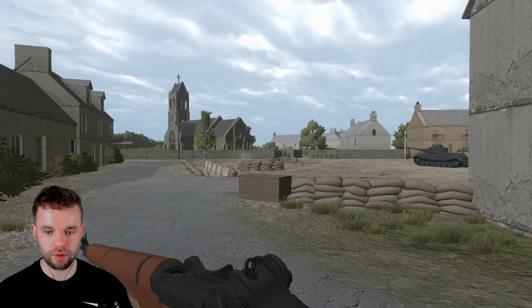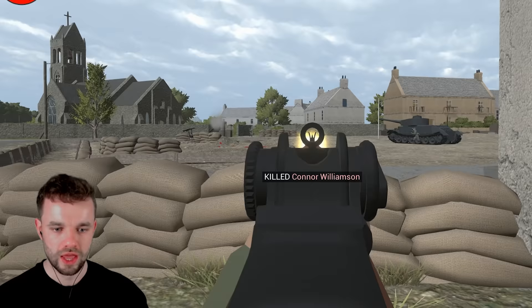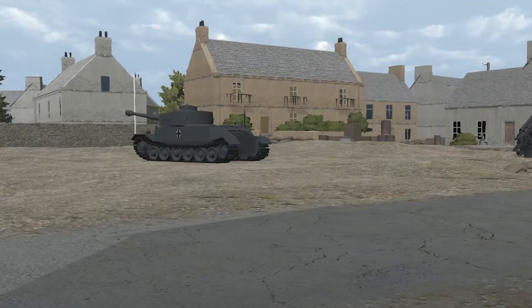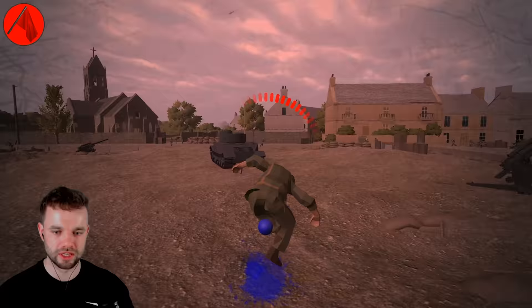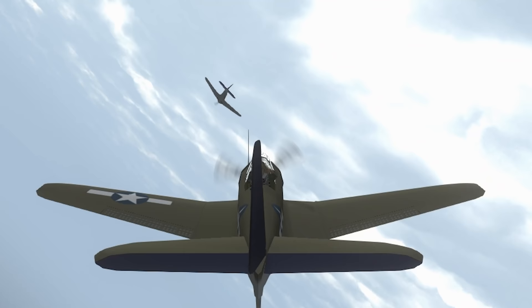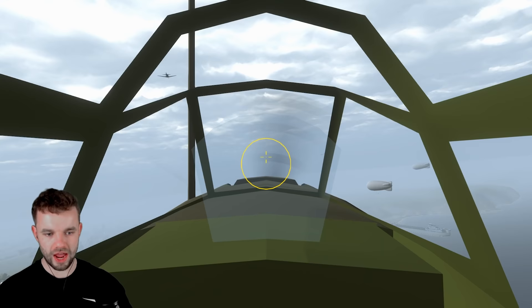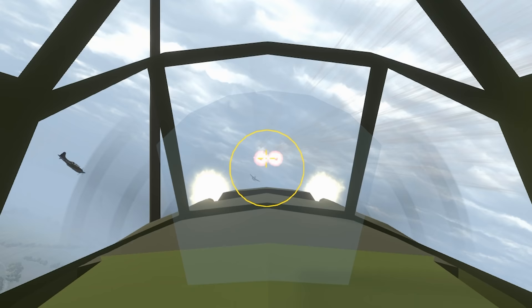There are some Germans right there. In case you had not already spotted, that's a Tiger P. Please, please let me in that — it's not going to be an easy capture. I have got eyes on an enemy plane — let's see what we can do. What is it? A Stuka. It is as well.